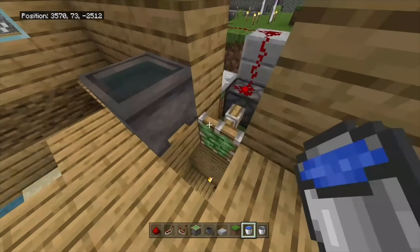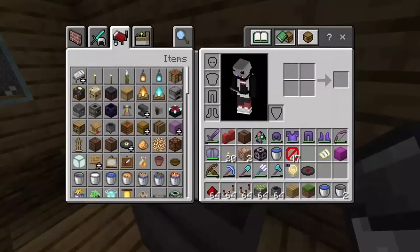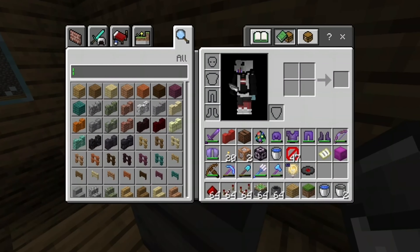Now you can go ahead and fill in the wall where those holes are. And now comes the fun part — put in ladders to get down to your secret base.